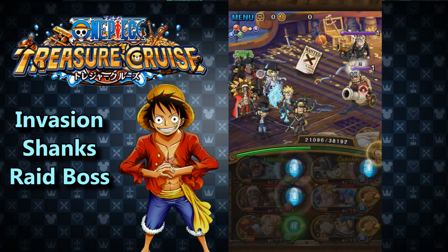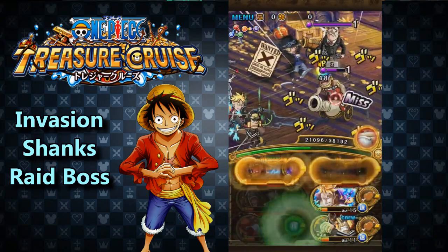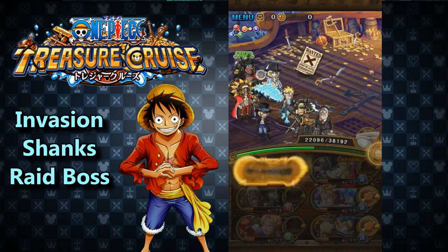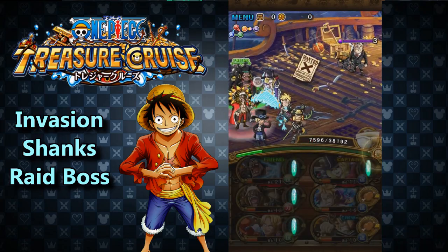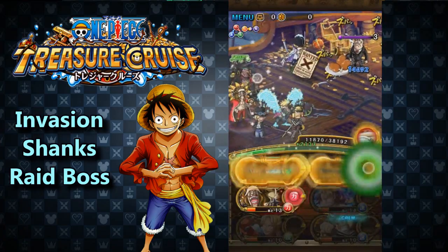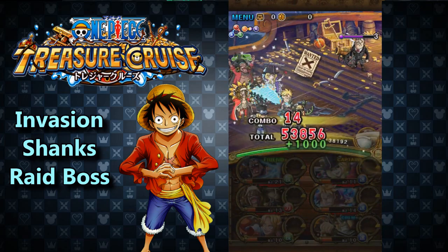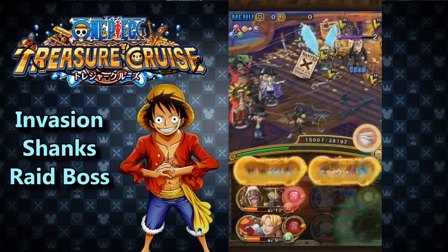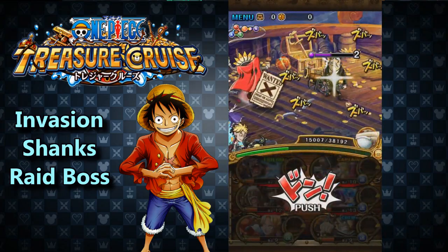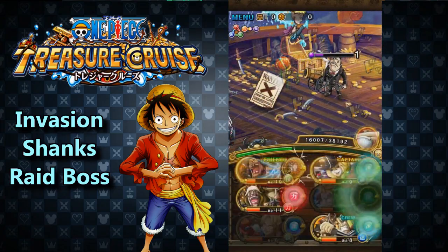He's similar to Invasion Whitebeard — the way you run into young Whitebeard is that you fight him with a chance after a certain raid boss. With Shanks it's even more difficult, because you have a chance of running into him after doing a coliseum. From what I've noticed personally, the higher the stamina the more chance he appears, but that's not confirmed yet. I have noticed that when doing the 50-stamina coliseums he shows up a lot more often.